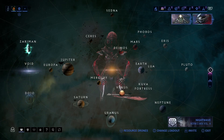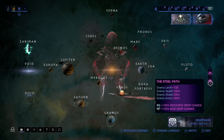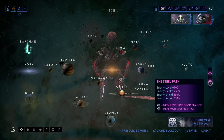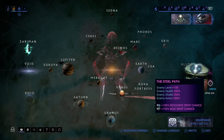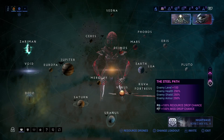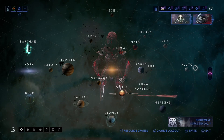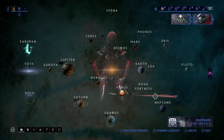For those of you that don't know, the Steel Path is actually a mode. You can switch back and forth between the two. The only requirement is that you complete the whole star chart — every single node.